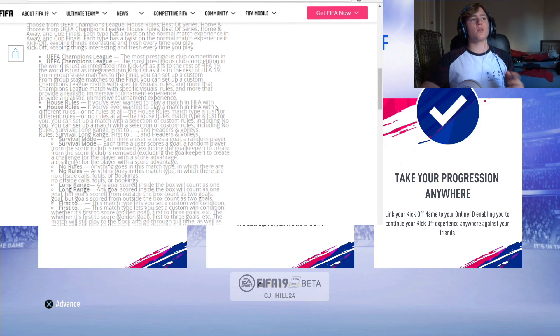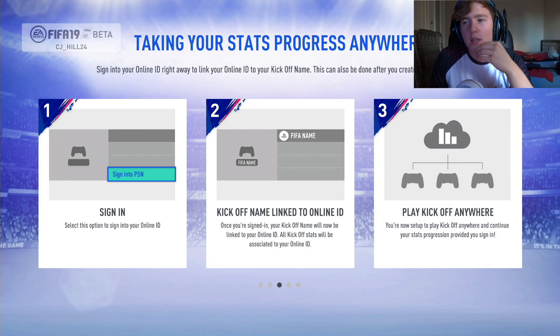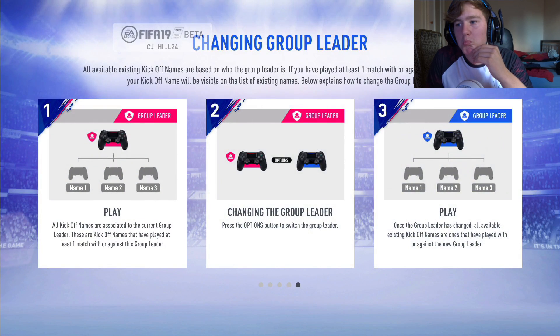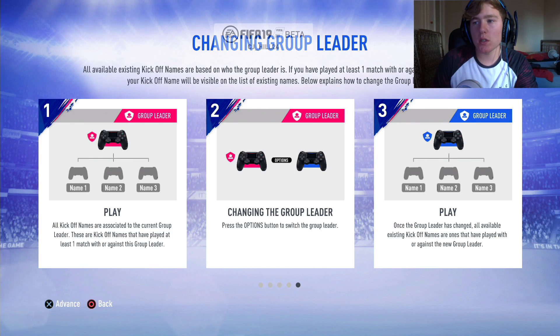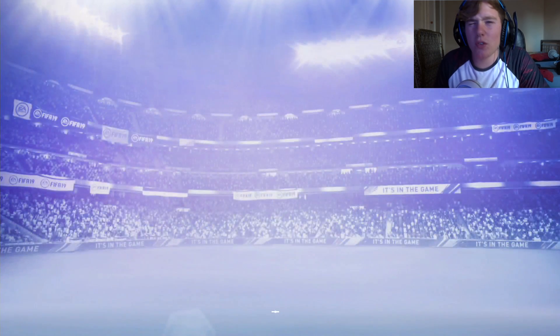I'll put all of these on the screen so you guys can see it. Create, enter kickoff name, play. Sign in to PSN, kickoff name linked to ID, play kickoff anywhere. Go to settings, select link kickoff name. So with your players you can set names to each controller so that when people come round it's already preset that their controller is that name. I guess it's cool — it's not necessarily needed but it is a good feature.